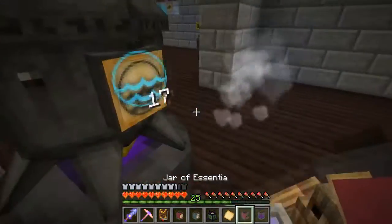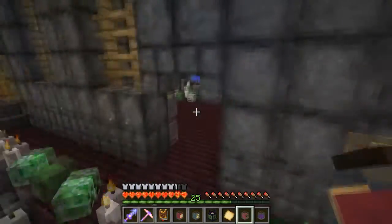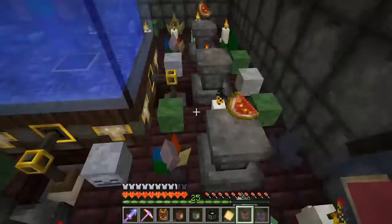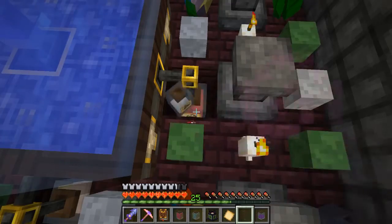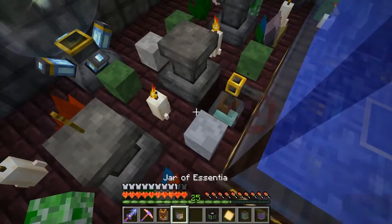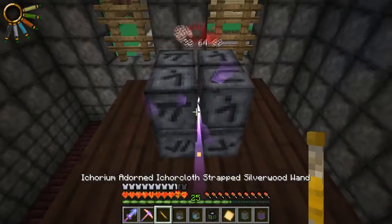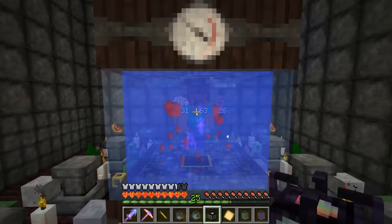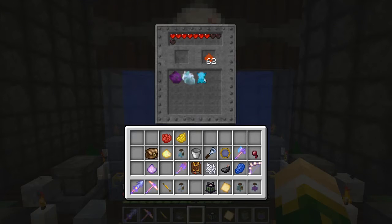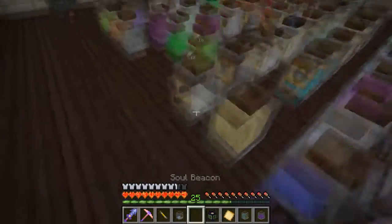I like these infusions because they're really fast — it's not like some of the item ones where it's 12 items and 120-some odd essentia. Very quick. So we've got the diamond skin, the silverwood heart, and the tumor. Not sure if we should throw anything else on there or just call it good with that.